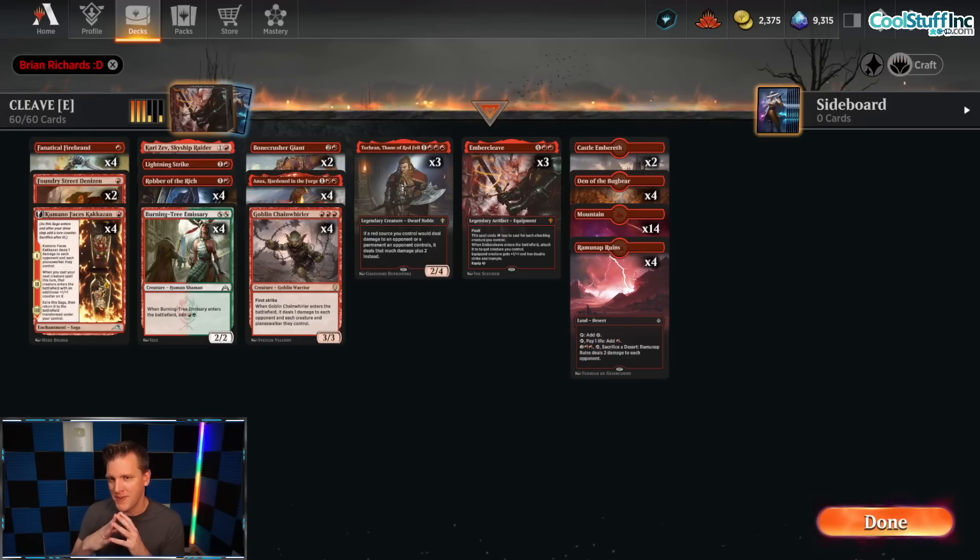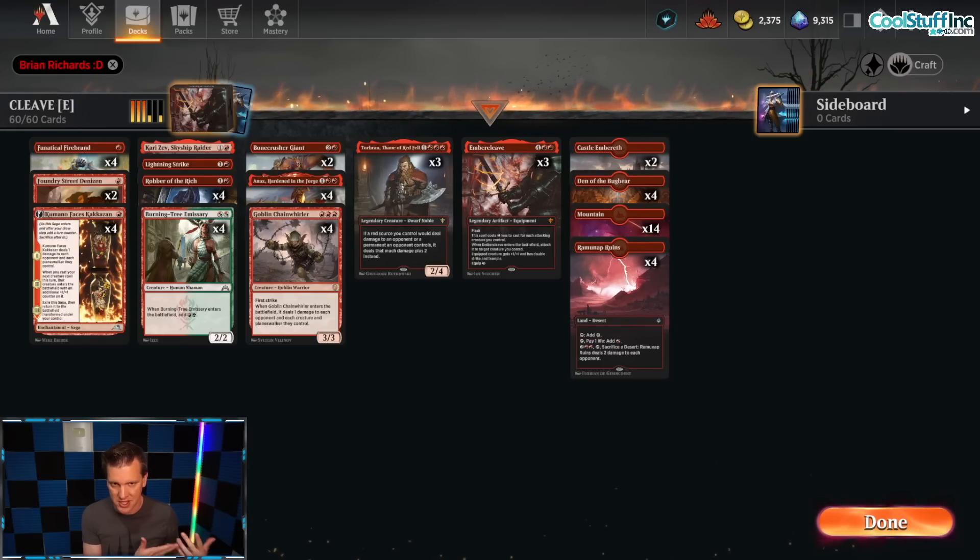The most expensive way to play Arena is the way most people actually do play it. They play formats like Best of One Standard, and when the format rotates every single year — usually in September — a bunch of the cards they used are no longer legal. Then they have to buy new cards to continue playing Standard. Probably the most inexpensive way to play a constructed, powered format on Arena is to play an eternal format.